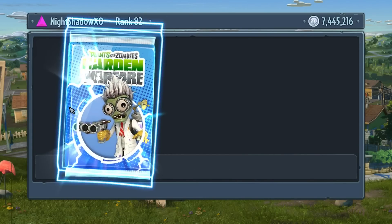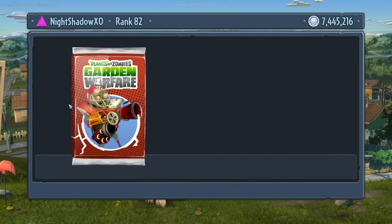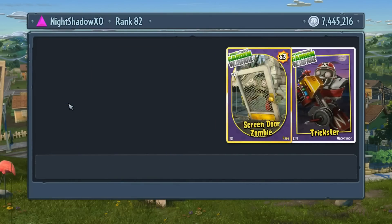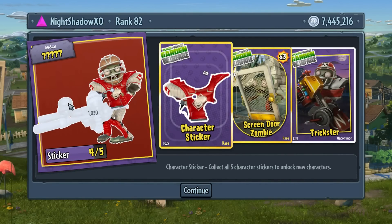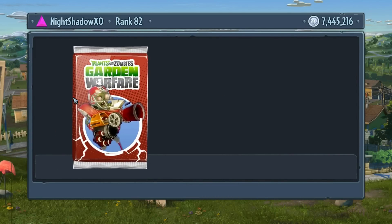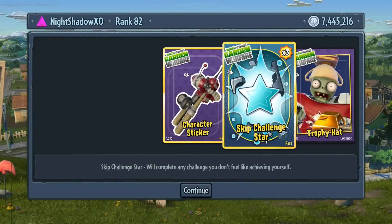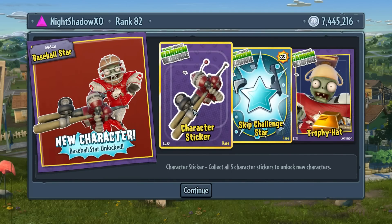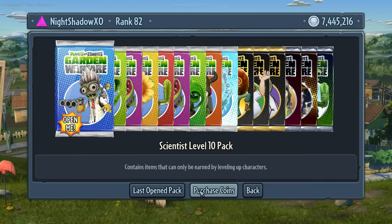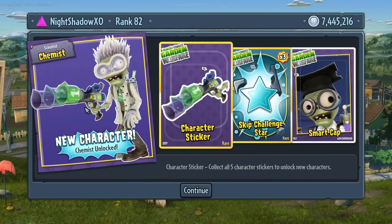Scientist - the Maximum Thrust, oh my god, that's awesome! Coffin Zombie and the chest piece. The Trickster taunt, Screen Door Zombie, and the chest piece for the Baseball Star. Level ten - the trophy hat, skip challenge stars, and we completed - we got the Baseball Star unlocked! And now the yellow compass. Chemist unlocked, got the gun! And the challenge stars and the small cap - this will help me a lot to level up.